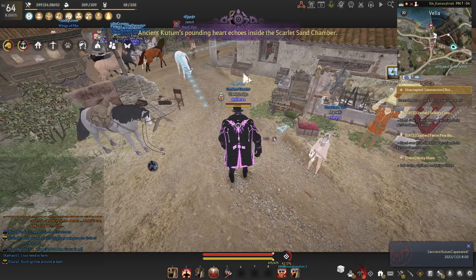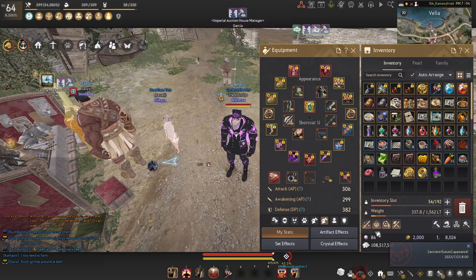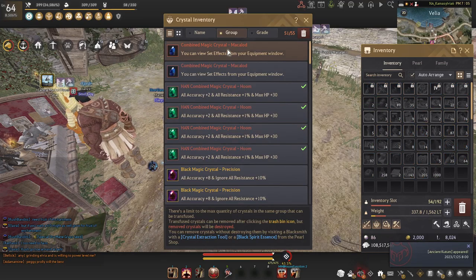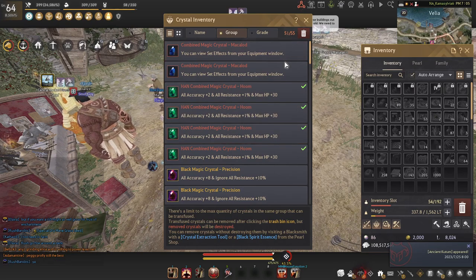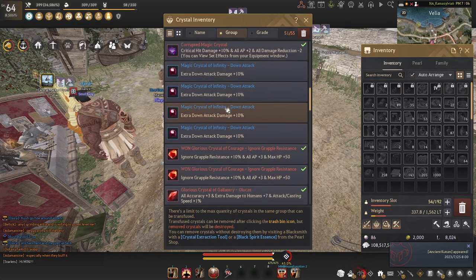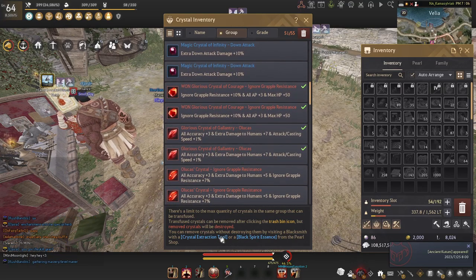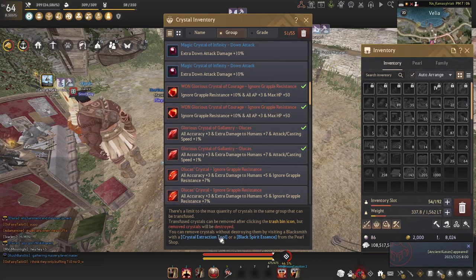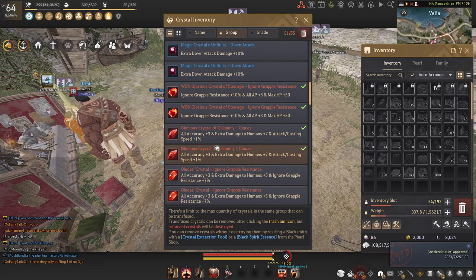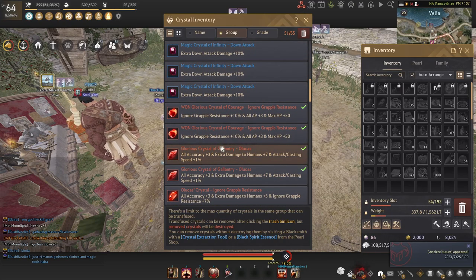Now that we know how to get crystals, let's talk about how to use them. When you get a crystal in your inventory, go to the crystals section. If you have space in your crystal bag — you start with 50 slots and can buy more from the loyalty shop — the crystal will be highlighted. Right-click it and select 'Add to Bag.' Be aware that if you want to remove a crystal later, you either need a crystal extraction tool, which is given out for free fairly often, or you have to buy one from the Pearl Shop — otherwise it will be destroyed.